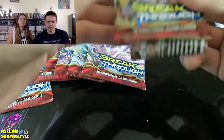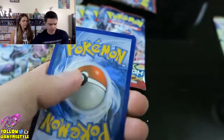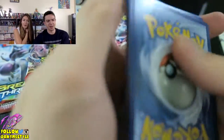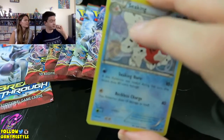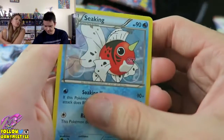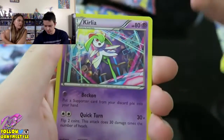By the way, if you guys have any suggestions or packs that you want us to open specifically, feel free to comment down below. I wanted to buy a legendary treasure box but then I saw how much it was. Besides, we already pulled the Holy Grail from the legendary treasure box - the gold Zekrom. I feel like now we have to get the other gold one.